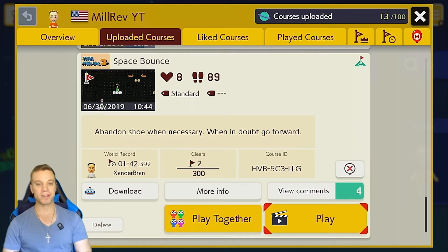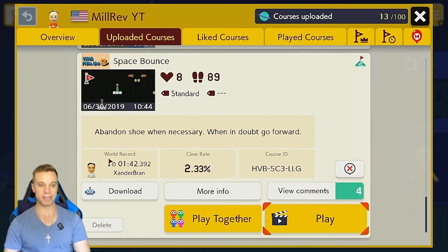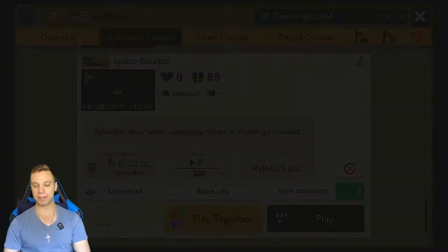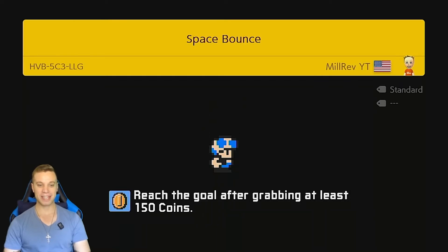Since this is the first episode of the series, I figured we could play the very first one I made — Space Bounce. This one has a 1:42 world record, which means we need to beat it by the 398 mark. I don't know if I can do this one. Space Bounce? It's been a while. This one probably won't happen on the first try, but I'm excited to give this one a shot.